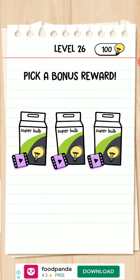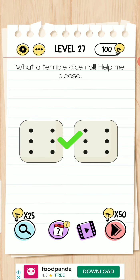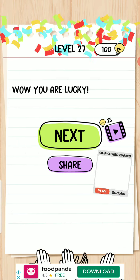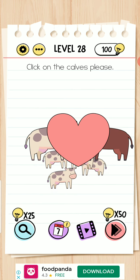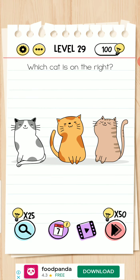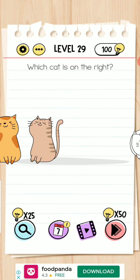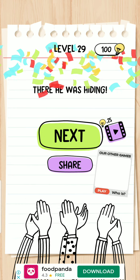Next. Shake your mobile phone — okay. Next. Click on the call please. Place your fingers on them — one, two, three, four. Next. What is the cat on the right side? Next.